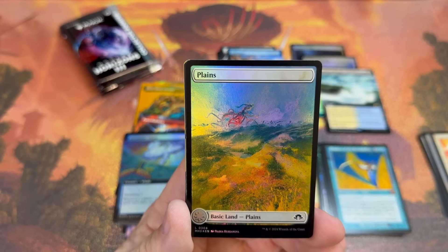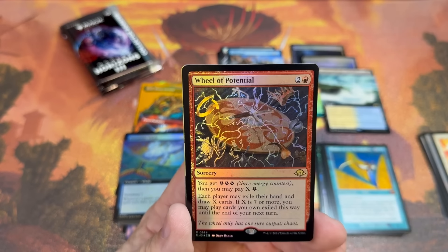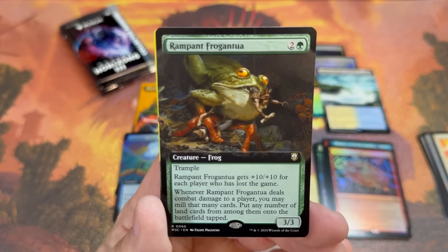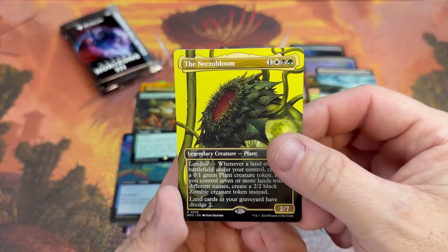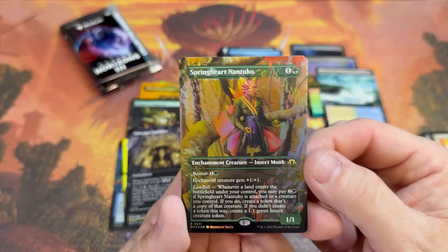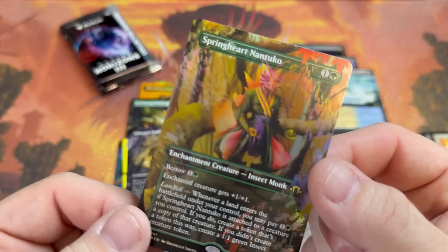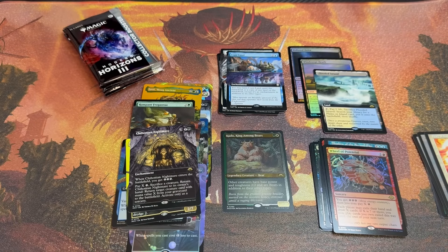This box seems solid. Aether Spike retrofoil, Meltdown, Wheel of Potential. That's the frog we've been looking for — Rampantua! Necro Bloom — this is a very sought after card right now, lots of people want that thing. The Nightmare again in non-foil. Spring Heart Nantuko. I can't wait for you guys to see these cards in person because they have absolutely nailed the foilings on these.